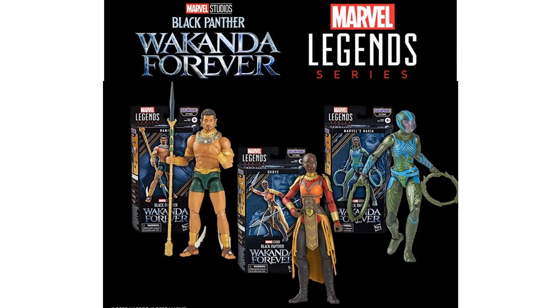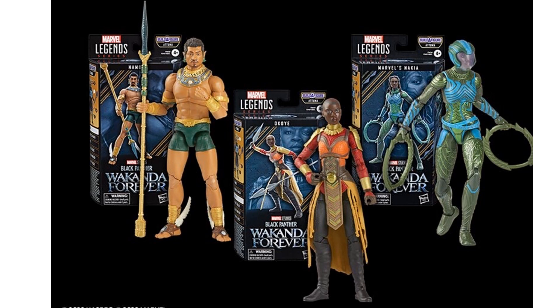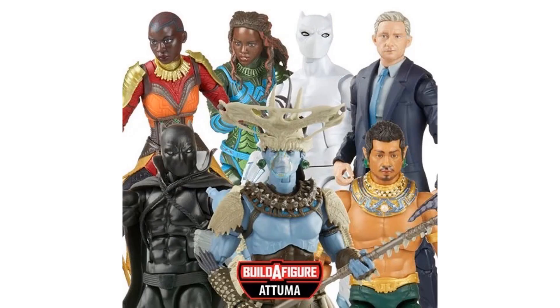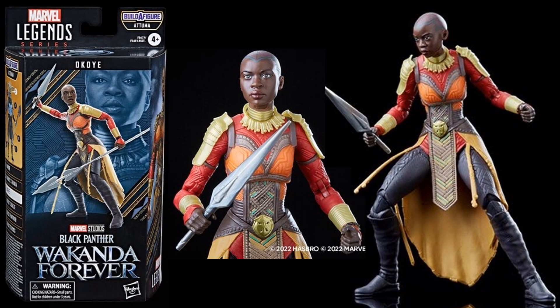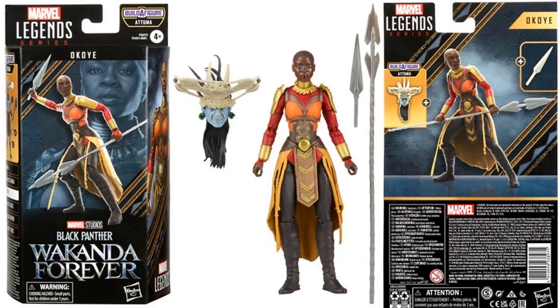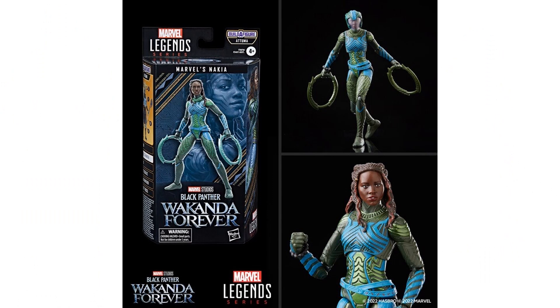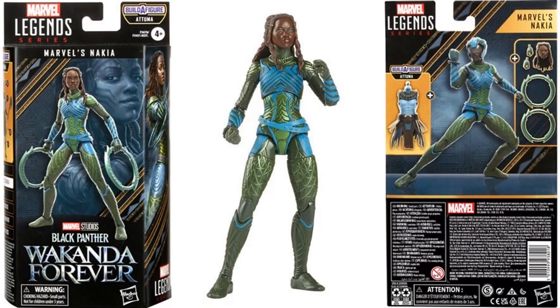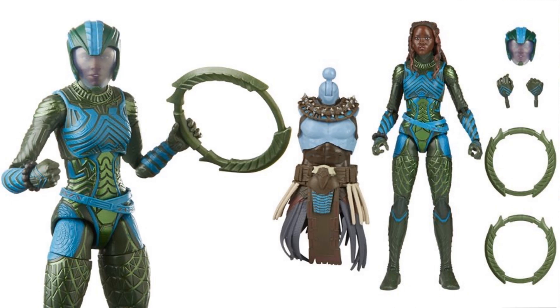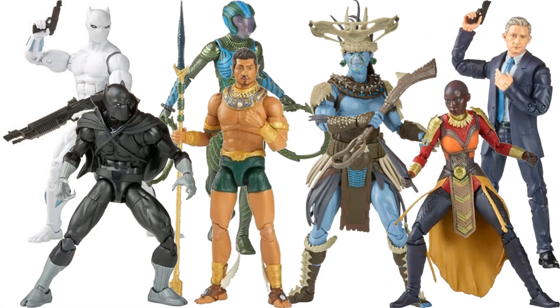Then we have the Black Panther Wakanda Forever wave itself — two females in that wave: Okoye and Nakia. This is the Attuma build-a-figure wave. There is your Okoye with the bald head, the tattooing, the spear, going plastic-free now. She comes with a build-a-figure piece. And you have your Nakia, who's got her underwater outfit on here, which is pretty awesome — great sculpt, love the colors, two different head sculpts. She has her rings as weapons, and that's the torso for Attuma. There's the full wave.